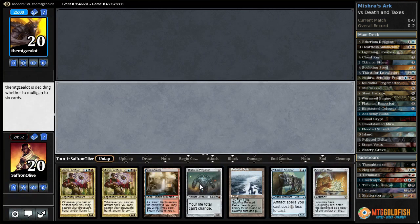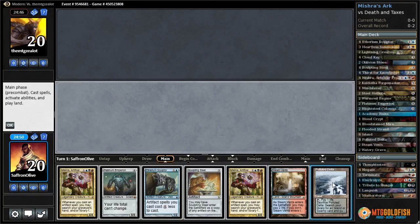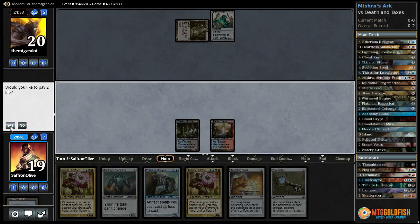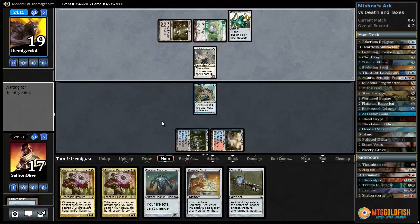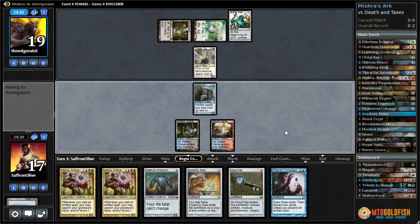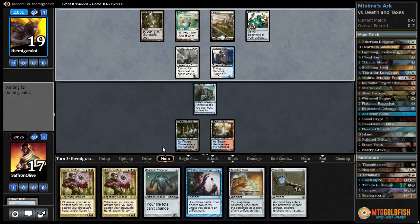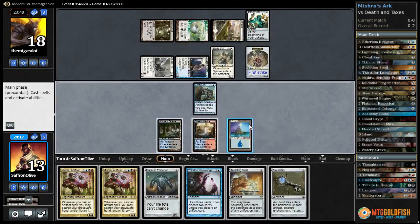Against the Odds - playing some Mishra in Modern, and we got some Mishras. Will we ever cast them? Ethereum Sculptor into Sculpting Steel reduces our artifacts by two, but Mishra is not an artifact. Polluted Delta - go. Mutavault - so Merfolk it looks like. Let's get Watery Grave. Steam Vents into Ethereum Sculptor. We'd just like to draw lands for Mishra. Horizon Canopy - this looks like Hatebears. Thalia! That actually means we can't play our Sculpting Steels - we can't play anything now. We're gonna lose. And they have a one-drop Judge's Familiar. We really wanted there to be no Thalia so we could Sculpting Steel and Cloud Key.